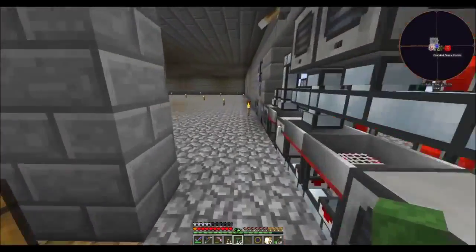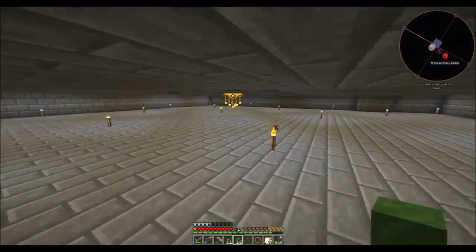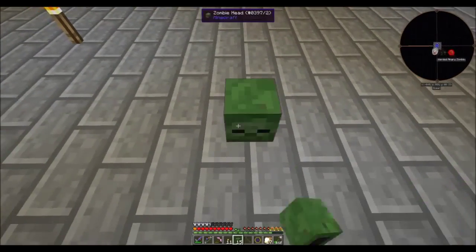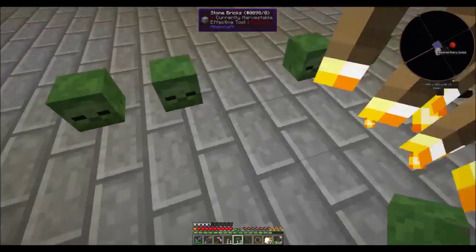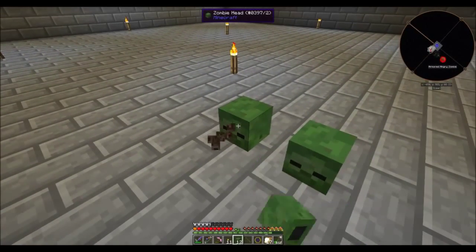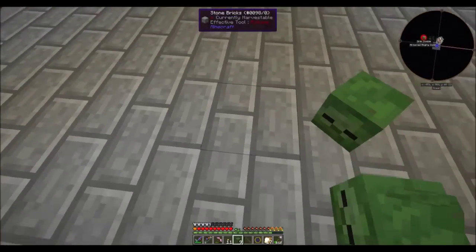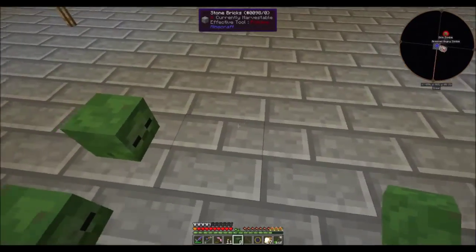To stabilize an infusion altar you have a few options. Mob heads are my personal favorite. Essentially what you want to build is a symmetrical square around your middle point — you place them going out like this.